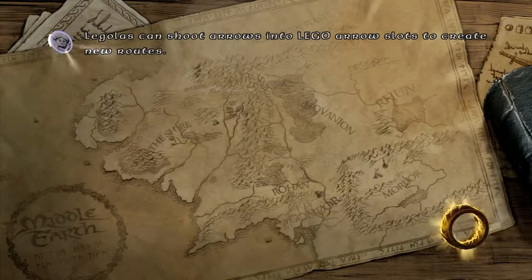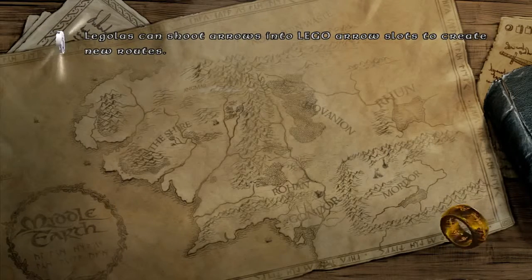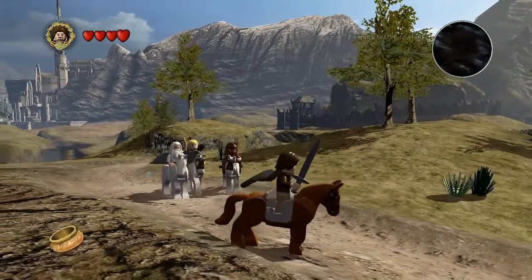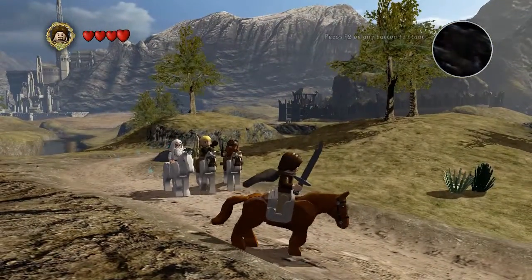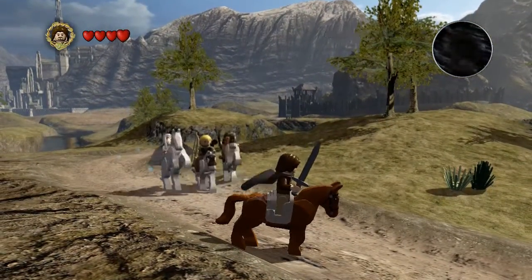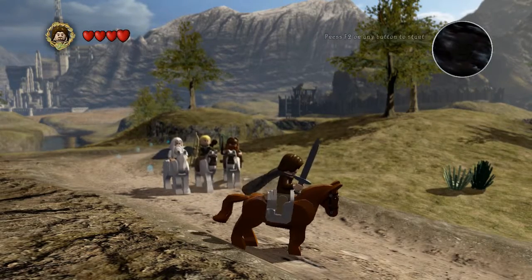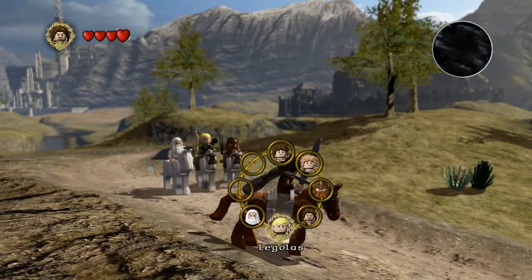Alright, hey guys, what's going on? This is Space here. Welcome back to another episode of LEGO Lord of the Rings. So last time we left off, we did that one level with Treebeard, I believe is his name. That's pretty awesome. And off the white is back. So now we're going to hop over to Sam and Frodo and that boy Gollum, or Smeagol in this case. Let's do that.